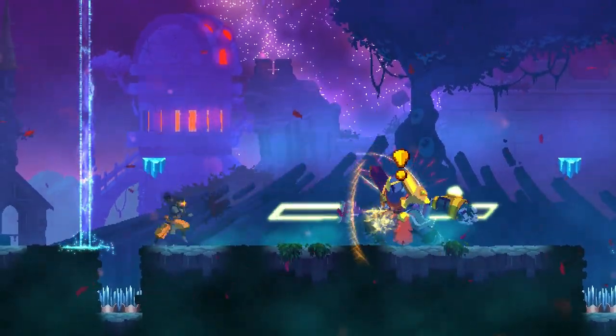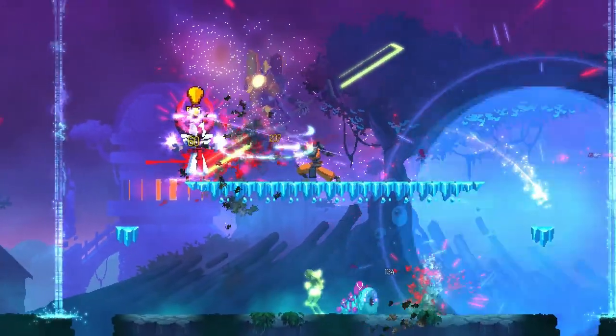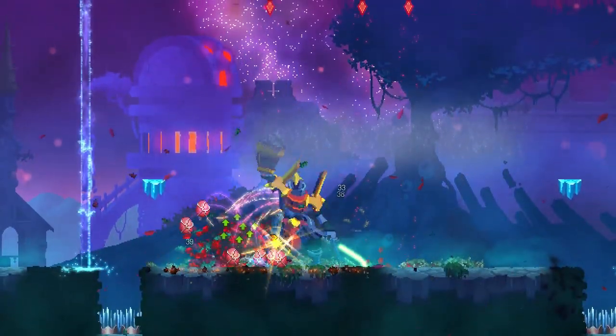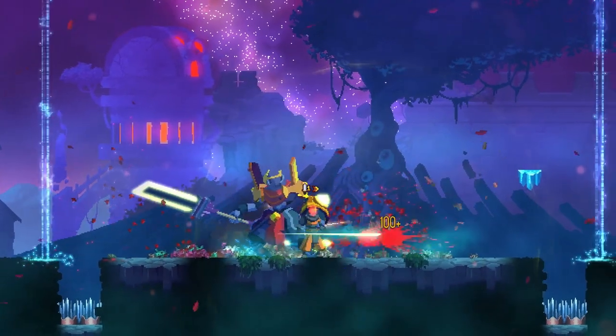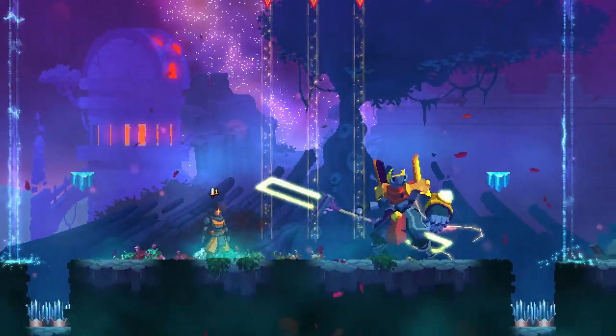Today I will teach you how to not die on Hand of the King and beat it without any hits. Hand of the King is the final boss of the game and it has three phases and two transitions between them, when he becomes invincible and you have to kill minions that he spawns. After you kill all the minions or 20 seconds pass, the boss will become vulnerable again. The transitions are pretty much easy because you just have to kill some simple enemies.